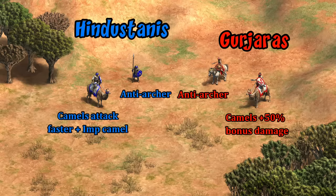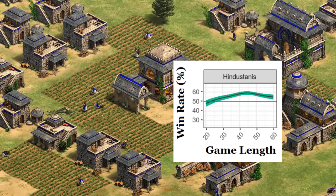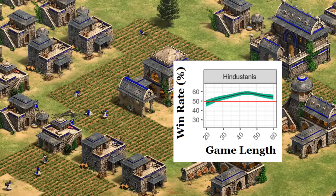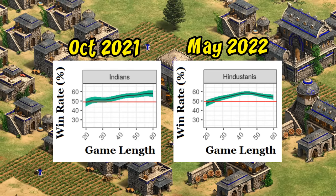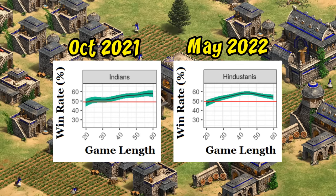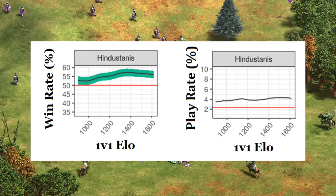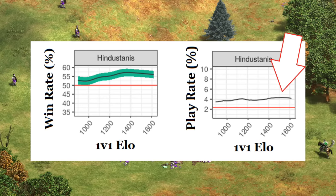Both Hindustanis and Gurjaras have advantages against buildings — the Hindustanis' team bonus and the Gurjaras' battle elephant dealing much more damage to buildings than a battering ram thanks to a civ bonus. Digging deeper into game length, Hindustanis peak around 45 minutes, suggesting a strong early-to-mid Imperial Age when their gunpowder can really start to contribute. Interestingly, comparing Hindustanis to how Indians were doing last fall, Indians didn't have that early Imperial Age gunpowder boost to the same degree but were a little better in one-hour post-Imperial games. Similar to Gurjaras, Hindustanis also seem to perform better at higher-rated games and are consistently a popular pick.